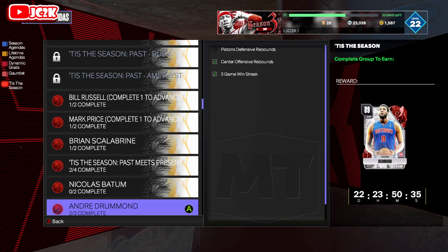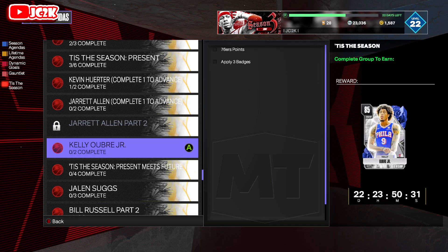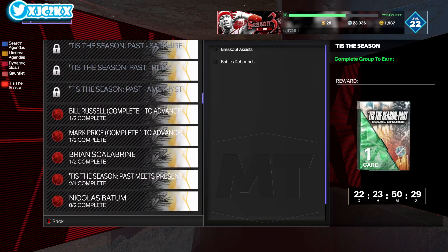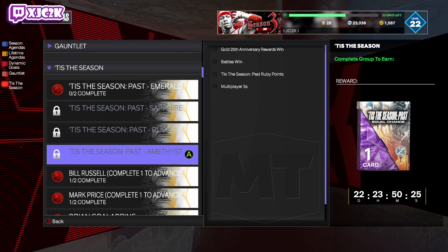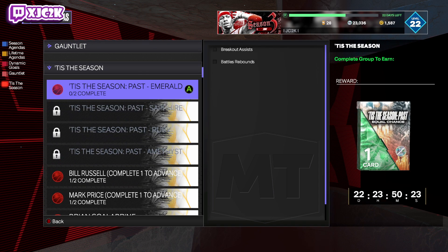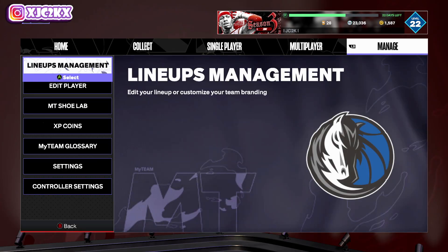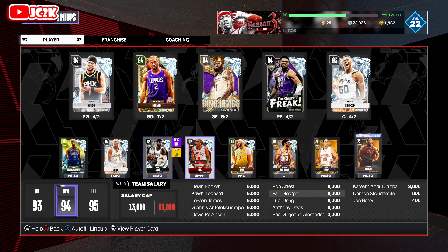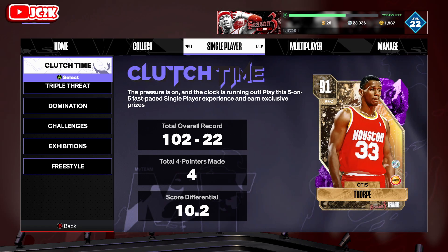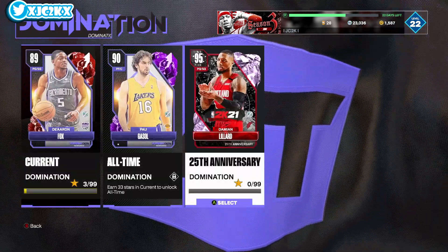I might start completing the equal chance packs and amethyst-plus packs available, and grab more of the free cards too. With debug being viable now and the potential to pull cards from those equal chance packs, Kobe might not be that unattainable depending on what Friday's set looks like. But that's not the focus today — we're going to talk about whether this Domination is worth playing.